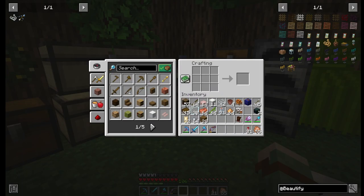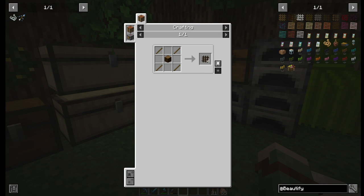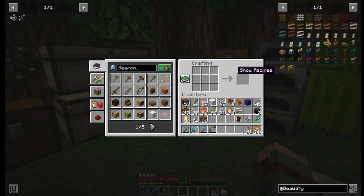First, I'm going to make some of the spruce lattices, and this is the recipe. To change the type of lattice, you'll just need to change the type of wood that you use. Each recipe makes four lattices, so I'm going to do three to get twelve lattices.